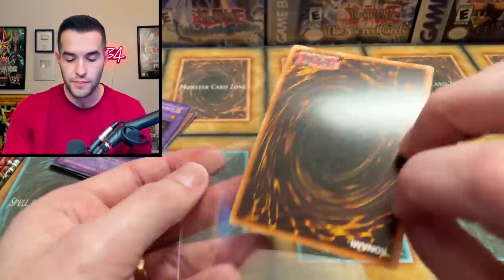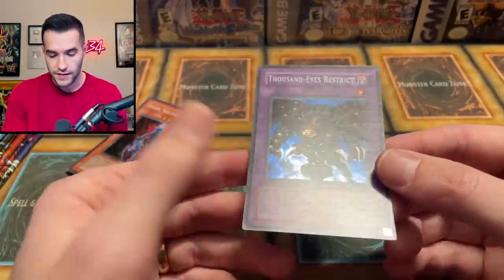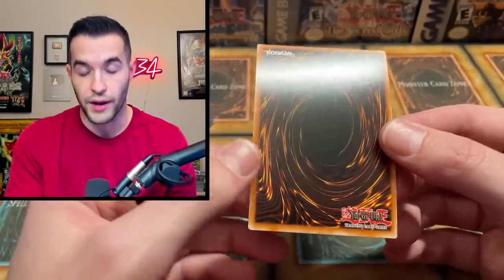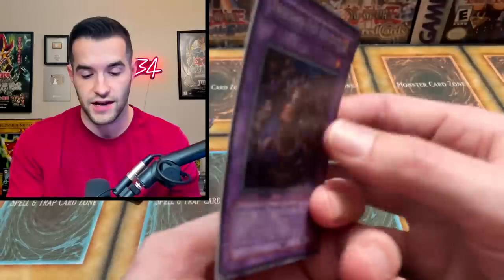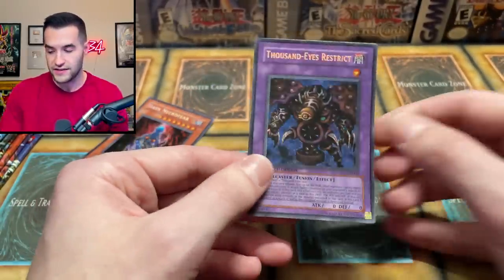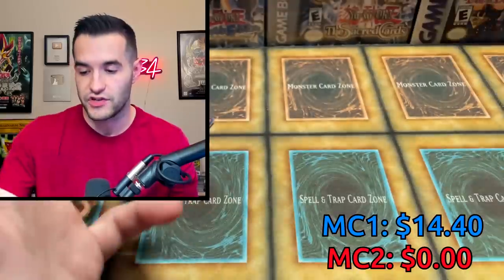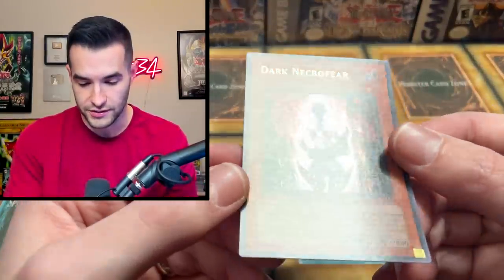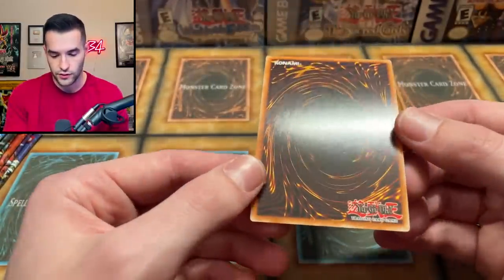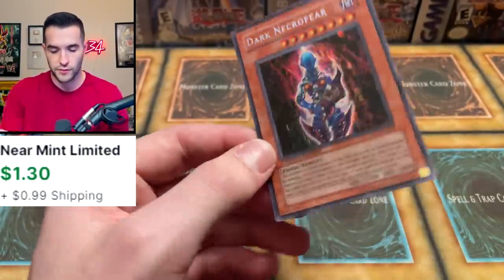Hades is a little rough — I'll go light play on that value. Then we've got Thousand Eyes Restrict, which has a lot of great versions like the ultimate rare. This card looks pretty nice, definitely warped, but I think you could flatten it out and call it near mint. Dark Necrofear looks similar — back looks pretty good, little scuffs, no corner issues. I'd call that potential near mint as well.